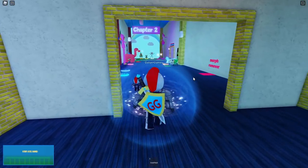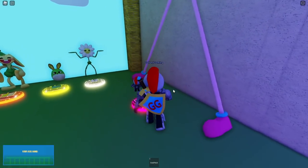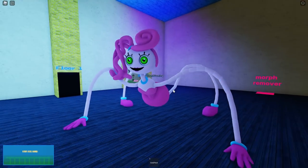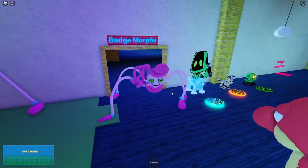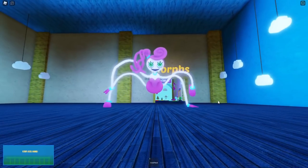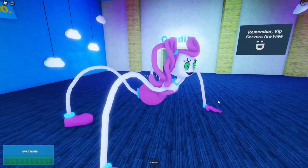Last but not least, we only have one more new morph to check out and that is Mommy Long Legs herself — the main villain of Chapter Two, the evilest of the whole chapter. And she's also very large. She is so creepy. I do wish all these had abilities you could activate and use, but unfortunately they don't. There you go — Mommy Long Legs, very very creepy.